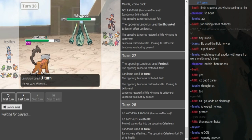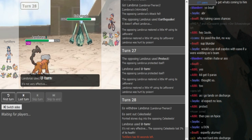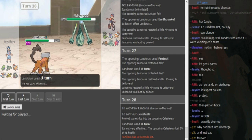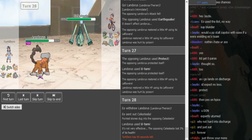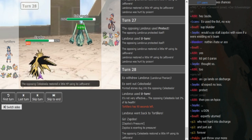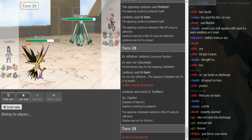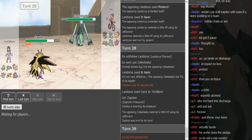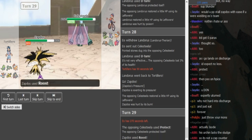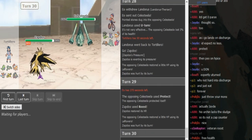He U-turns out on Celesteela, takes some chip damage. He can go into Zapdos here — Zapdos is still really annoying for you especially since Sableye is already paralyzed and the Rocks are up. Sableye definitely has to take some chip every time. We know it's a Defog Zapdos and it showed Discharge and I think it showed Roost as well, so we don't know the last move. Depending on the last move, the Zygarde might wall the Zapdos. EO is definitely gonna go for Protect here just to get some lefties on the Celesteela.